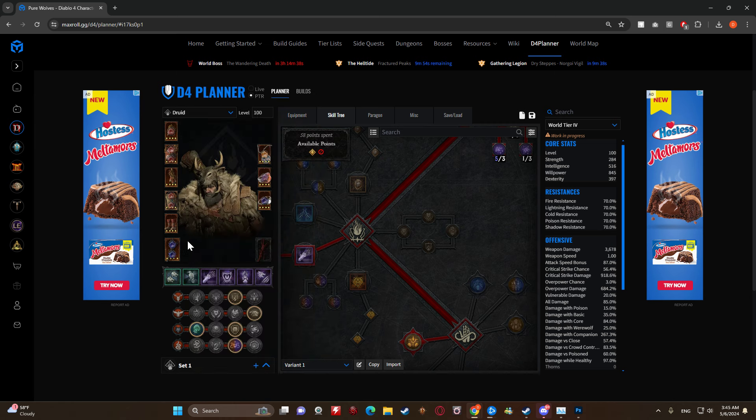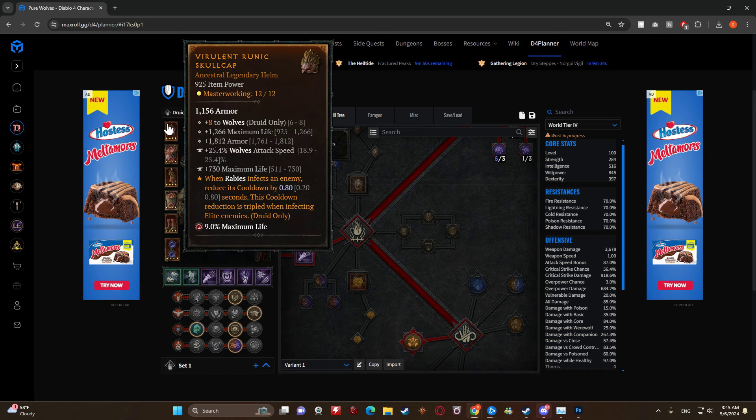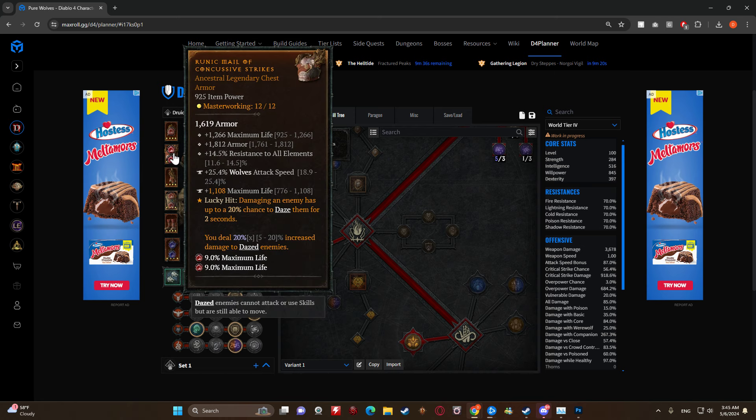I put Aspect of the Alpha on the two-handed weapon, which I'll go over in a second. That's the main reasoning behind running Rabies - we can just make it do a lot of damage. We're going plus eight to wolves max life, armor, wolves attack speed, and some more maximum life just to really tank us up.